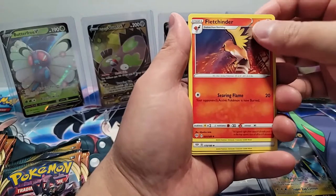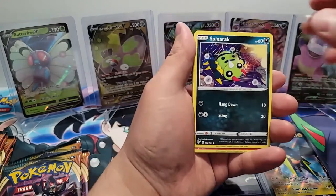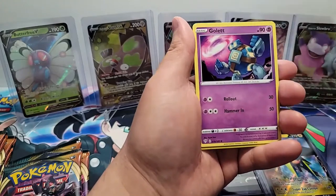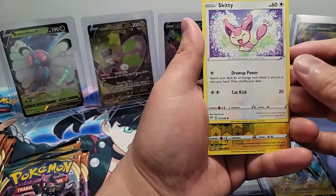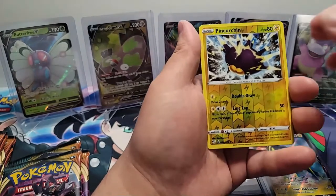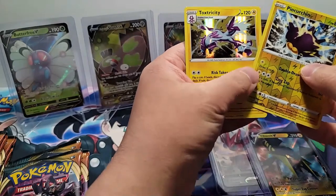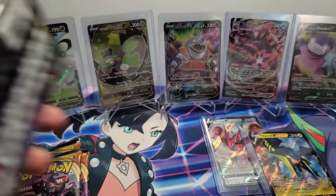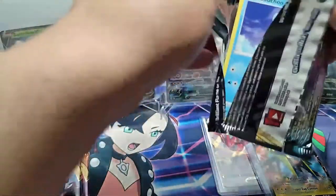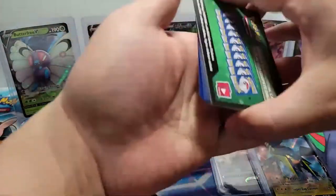A Fletchinder, a Hiding Energy, a Parasect, a Spinarak, a Larvesta, a Hippopotas, a Gullet, a Skiddo — it's a kitten Pokemon for those interested. A Pincurchin Reverse, and a Holographic Toxtricity. Not the full art, but at least it wasn't just a basic rare — we got at least a foil on the last card. It's always a little disappointing when it's just a basic rare.